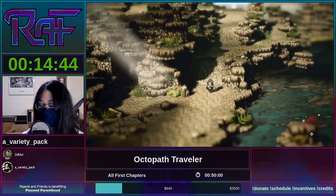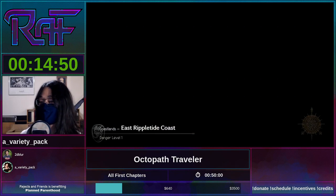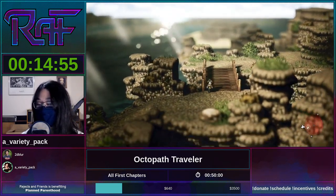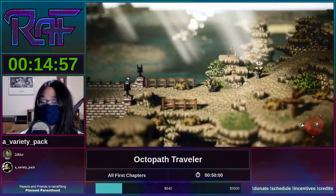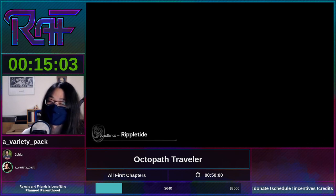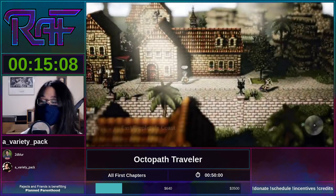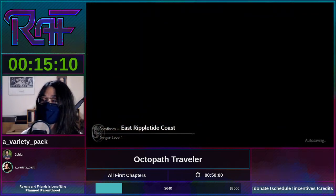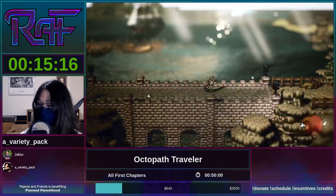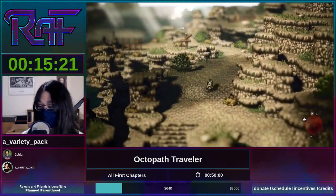It really all comes down to luck in an RPG speedrun. I was doing a practice run earlier today and almost every screen I normally expect to not get an enemy, I got an encounter, and every screen I typically expect an encounter, I didn't. You can do the best you can in terms of planning, but it really all comes down to luck at the very end.